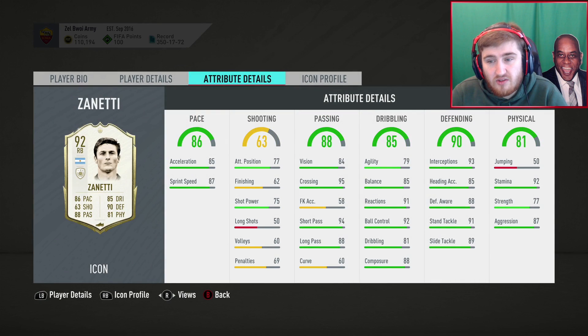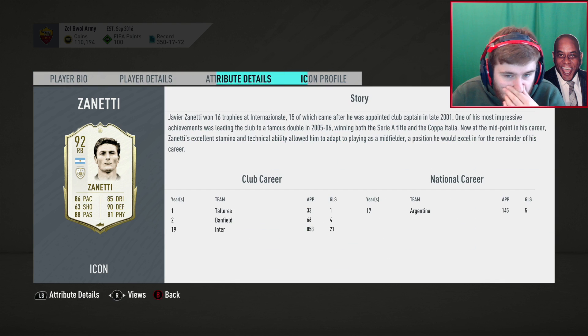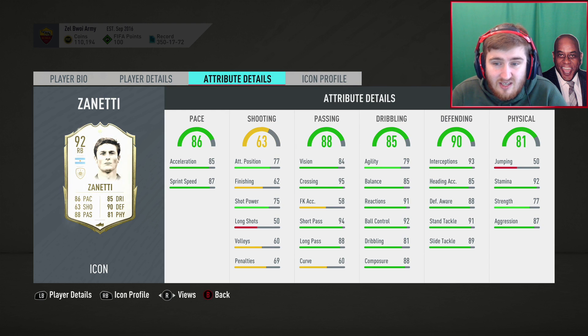Zanetti — this is one of the best cards you can get. He's got decent pace for a right back, a good weak foot, insane passing, pretty good on the ball compared to most full backs, and unreal defending. His biggest weakness is his jumping, but heading is so bad in this game that you don't really need to worry about it. Zanetti is a very good option — it's his prime version at 92 rated. He'll be one of the best right backs in the game until maybe Team of the Season, which is around April.